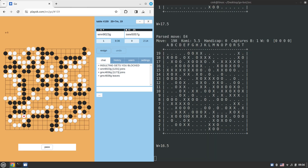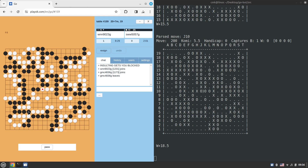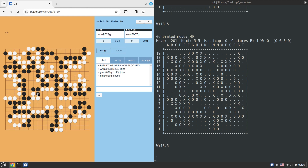Hold on — looking at the clock, Pachi is much better on time. I'm not sure whether these are the first 20 minutes or if the white player is already in byoyomi. It would be really devastating if the game ended with white losing on time — that would be a disaster. White definitely deserves to win; it was a real masterpiece.